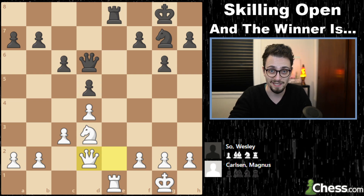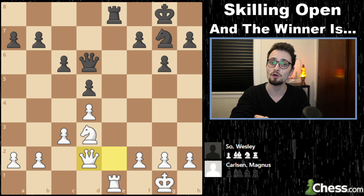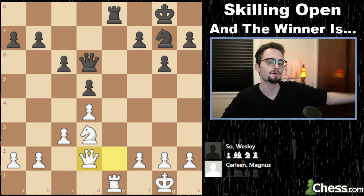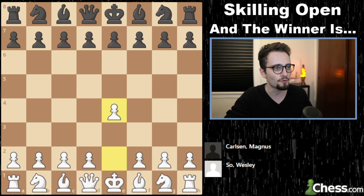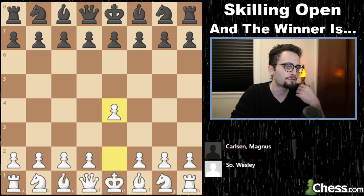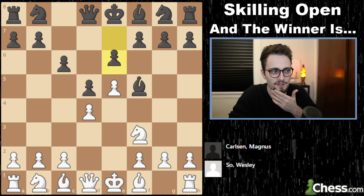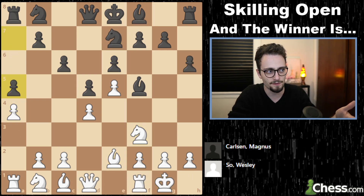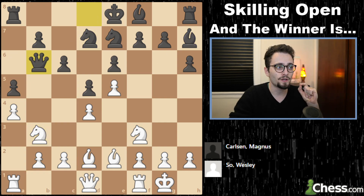Blitz is two games, five minutes, three-second bonus time every time you make a move. Magnus Carlsen gets to choose his color because he's the higher seed from the preliminary round — he chooses the black pieces. Wesley So chooses e4. Magnus, of course, will finally change it up — no, he plays the Caro-Kann and goes back to this system. He changes his move order a little bit, plays h6, knight e7, a5, and does something very peculiar: queen b6.